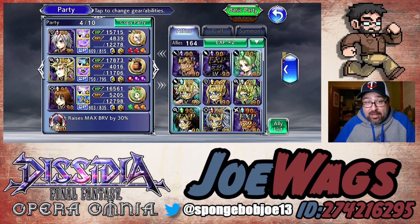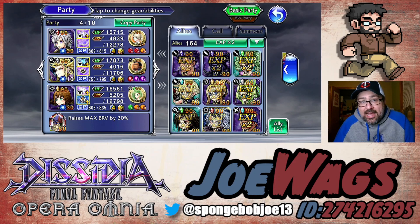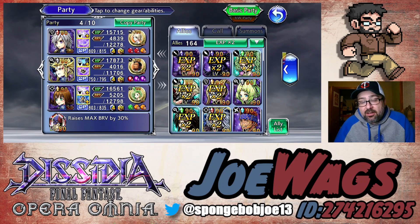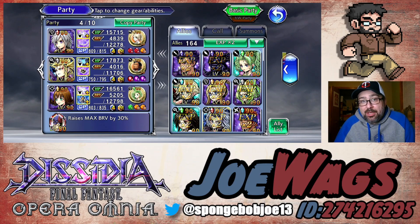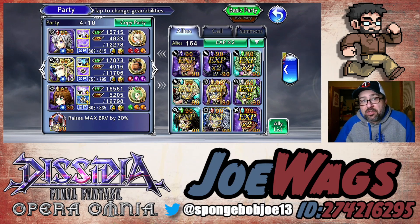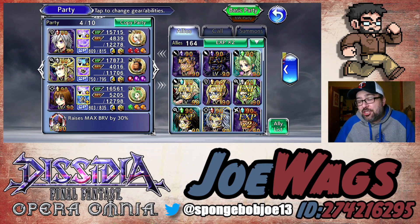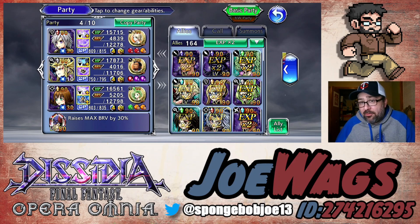Then we have Seven. Seven is the new FR Echo character. I kind of like Seven - I think she's a pretty cool character. People are usually pretty down on her and she's never been super hyped. She's pretty much a damage dealer and she has a very important debuff called Snakebite.